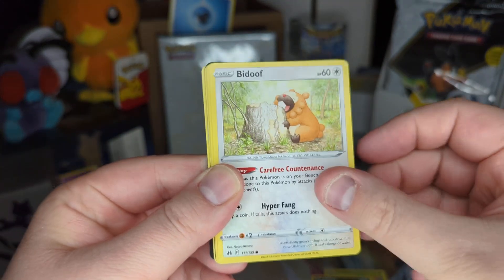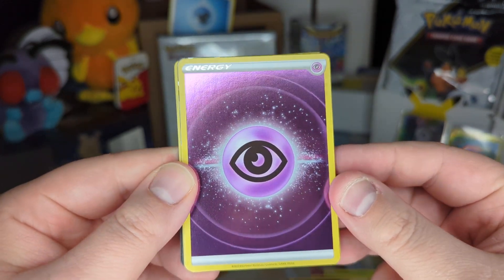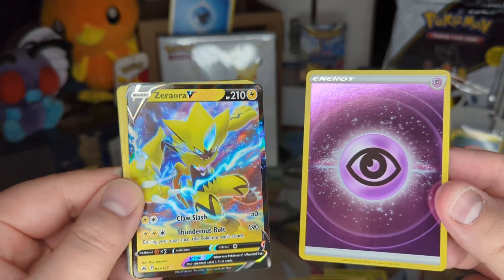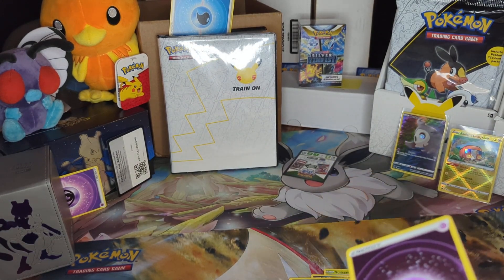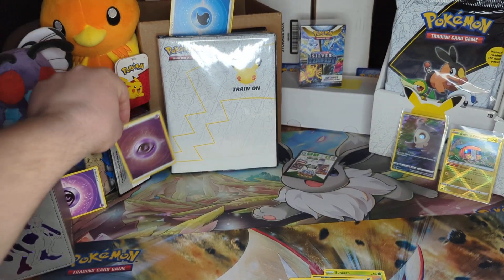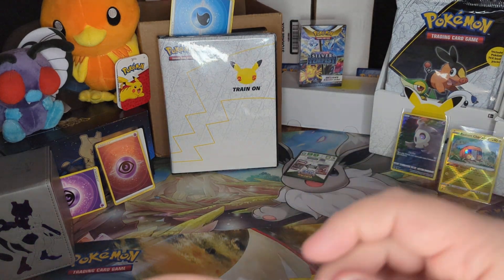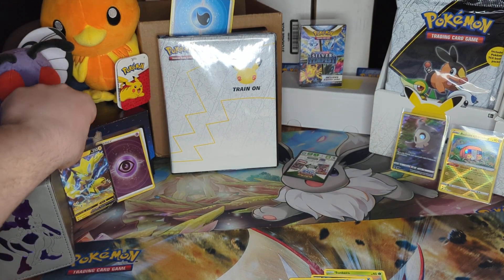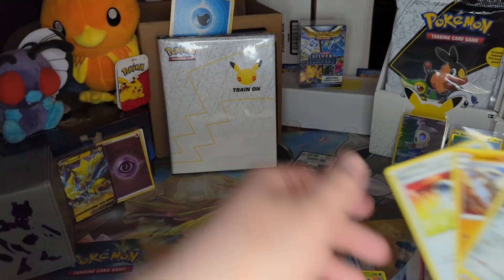Sunkern, Koffing, Bidoof, Salazzle, Purloin. The funny thing is I have this card, but I'll take it - a holo psychic energy followed by a Zoroark V. Nice little double banger there, not going to complain about that. We'll collect all doubles we can get our hands on for trade purposes or collection purposes. And a Zoroark V - I have a Zoroark V either in this set or another set, definitely have to keep an eye on that. We'll cover the small psychic energy with the large one.